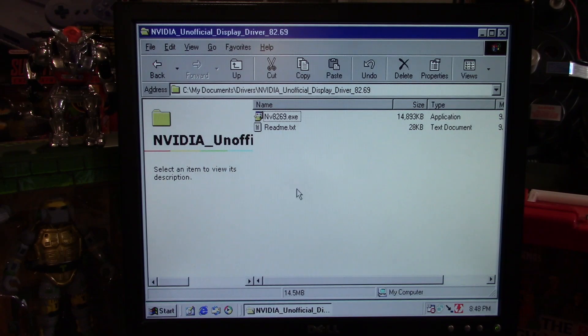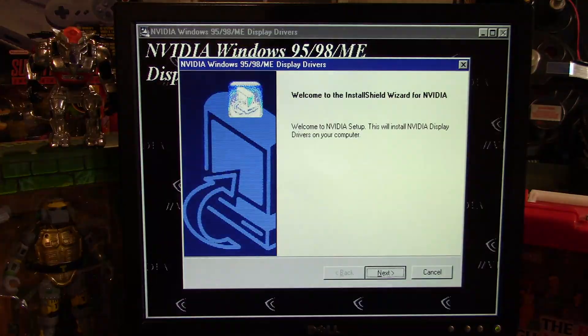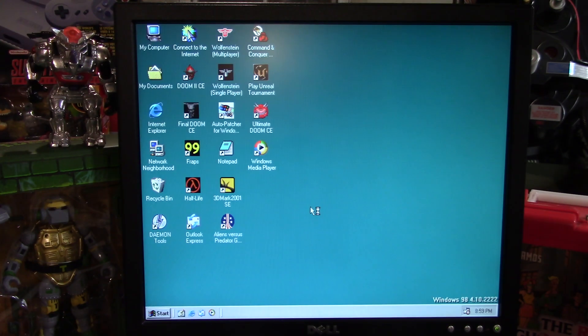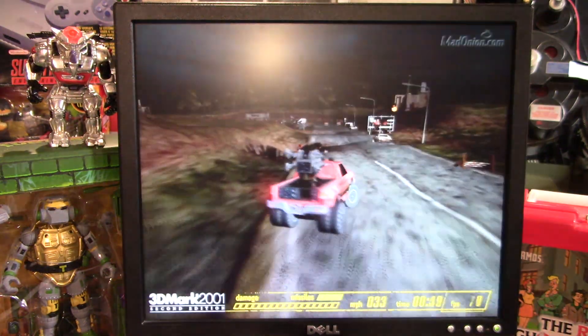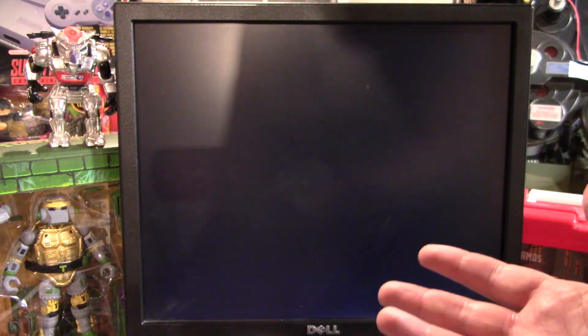I installed this unofficial Nvidia driver as it promises to be the latest and greatest thing to use for an older system like this. It took me a few tries to get it installed, mostly just because I'm an idiot. Once it was working, it was time to benchmark. Unfortunately, seemingly after the first test of the benchmark would complete, the entire system would lock up. This was a repeatable issue.